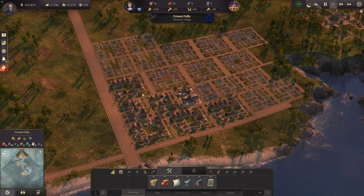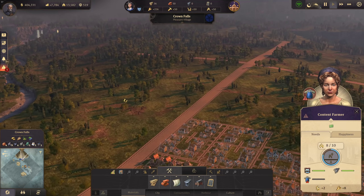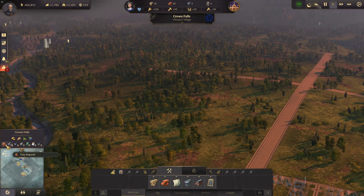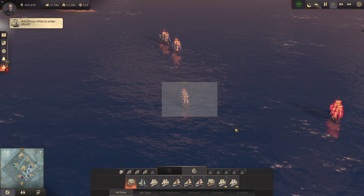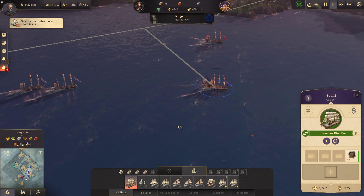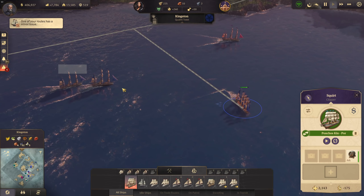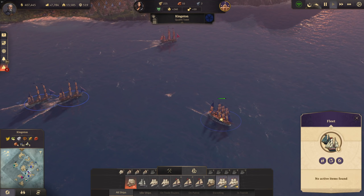Crown Falls is huge with lots of space. We have potato here so schnapps production is perfect. There are nine iron deposits and six coal deposits - that's insane, so we can have lots of productions. I can see one of my clippers is being attacked - it's on a route from Kingsbridge to Port Royal in the New World - and there's a frigate from Alonso threatening it.